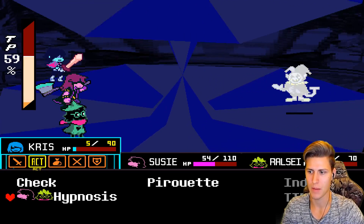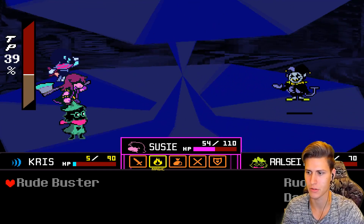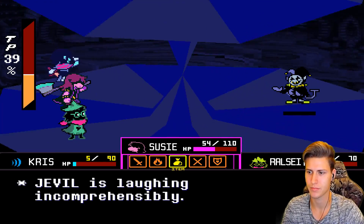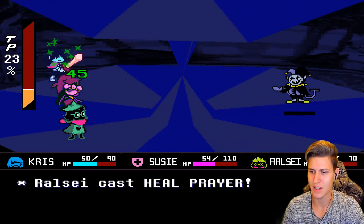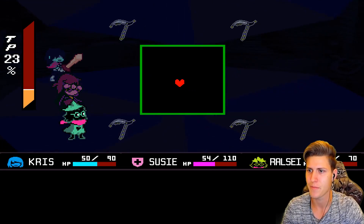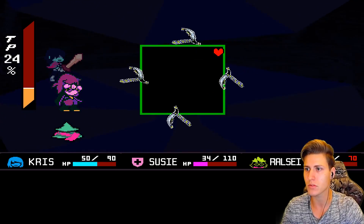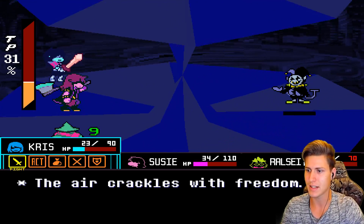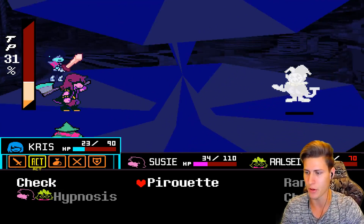Hypnosis. We're gonna do the Pyrette again. Magic — Rootbuster. That's not what I want. Defend yourself. We can do this. We also gotta steal Preya. Let's make the Devil's Knife. Devil's Knife. That's the way you play. We need to keep it up with the Pyrettes. Susie, you need to heal.